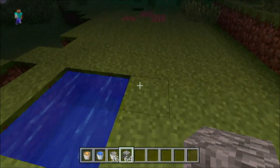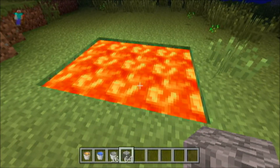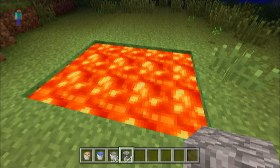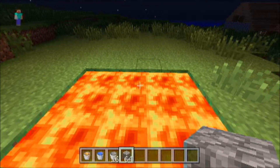I'm doing this in creative mode just so it's easier to demonstrate this for you guys. Usually you're going to have to travel a little further to get the lava and then bring it back, unless you have multiple buckets, then you can just get a bunch of buckets of lava and then bring it back.